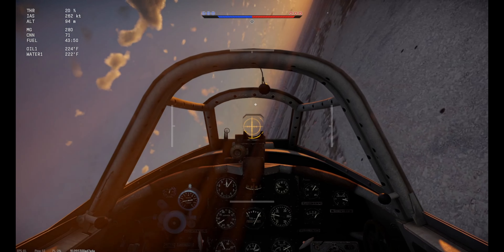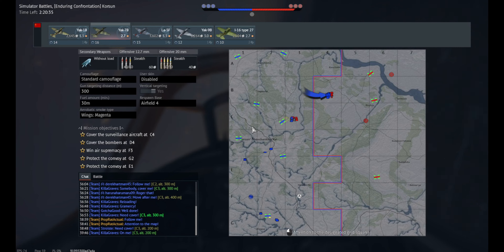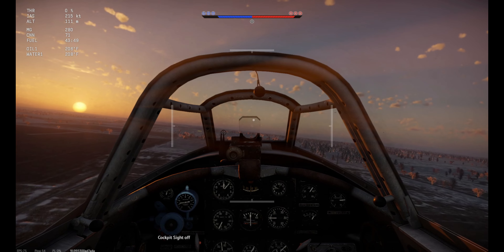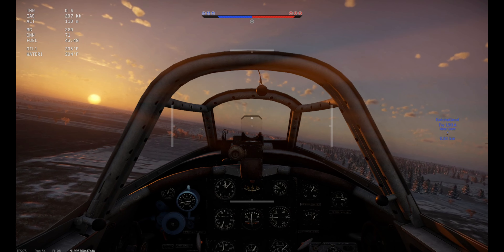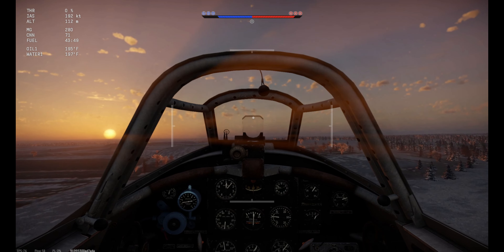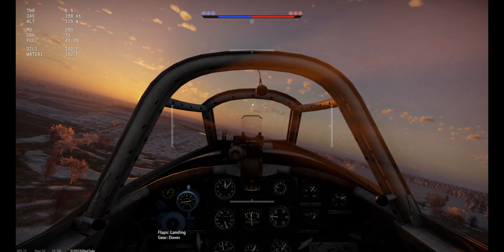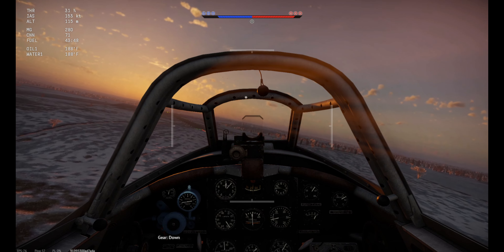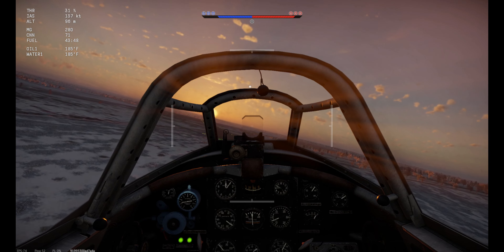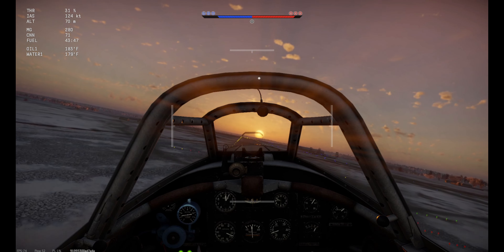We've got time, and this aircraft has pretty limited ammunition, so we're going to go ahead and pop a landing real quick and re-arm. Everybody thinks you need to be frantic with the landing — you really don't. All you've got to do is pay attention. That's below 200 — landing flaps. Gear. Throttle up to 30% so you don't bleed your speed too quickly.